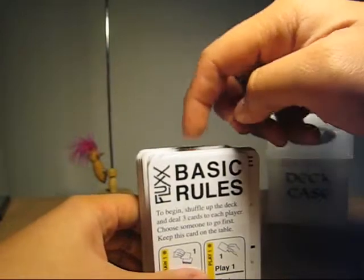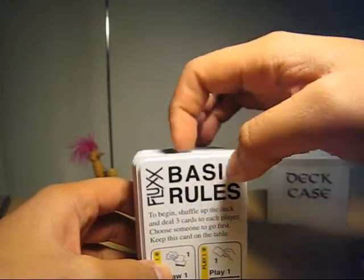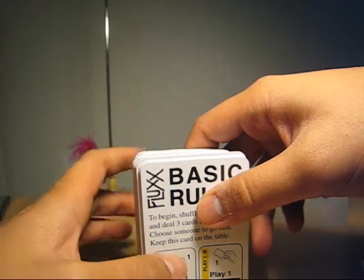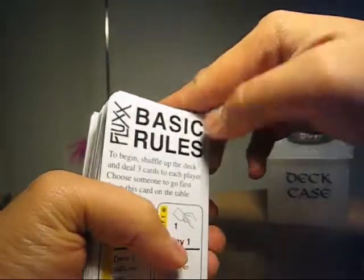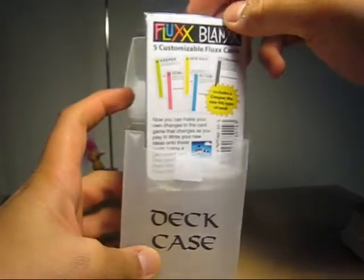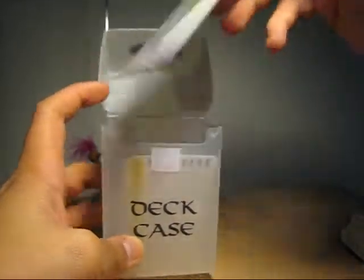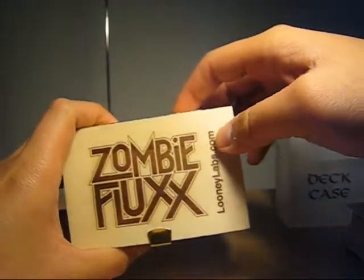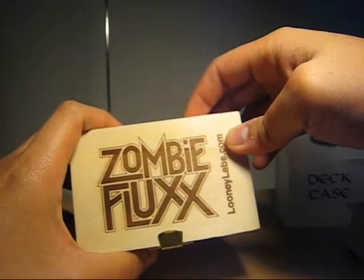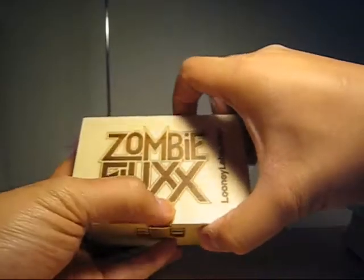If you're wondering where you can get Fluxx, you can check your local card shop or check his website, looneylabs.com. They sell Fluxx there, and other card games — it actually has a lot of other games which are interesting, like those pyramids. That's Fluxx. It comes with other variants, and actually you can create your own. You can buy the blanks for your own goal, keeper, rule, action, or even a creeper. Just haven't used it yet. And there are other themes: Zombie Fluxx, Eco Fluxx, or Family Fluxx. I have the Eco Fluxx, so if you guys want to see that, let me know, comment below.